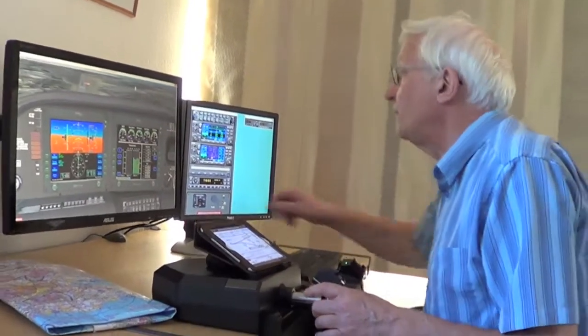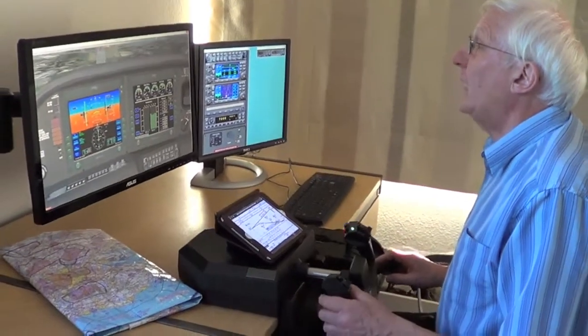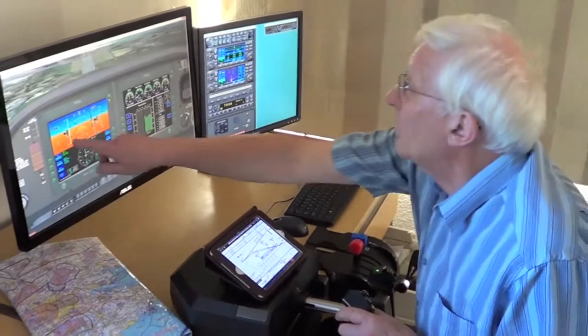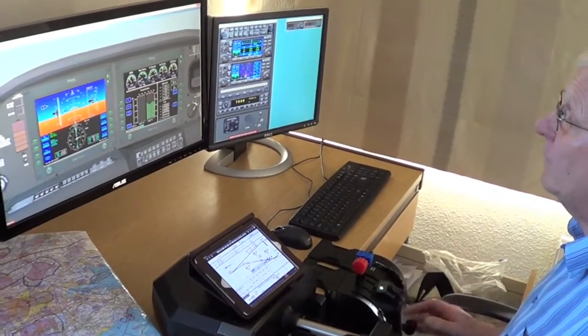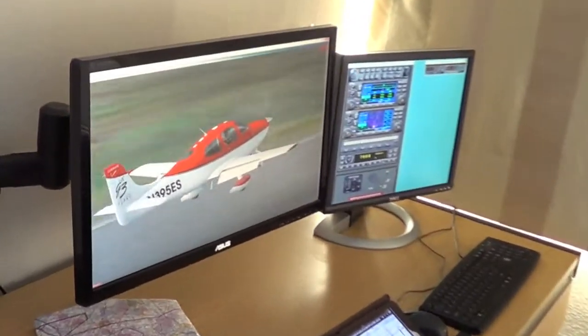Power off, full stage of flap and retrim. At this point we really want to get the landing accurate. We should be over the fence on the Cirrus at 75 knots. Perfect landing — full flaps off, nose up, keep it coming. And you can see from the outside view, there we are.